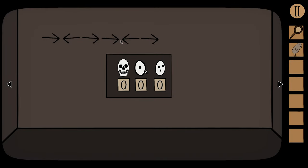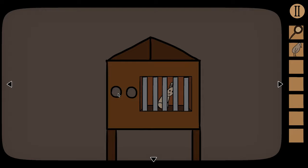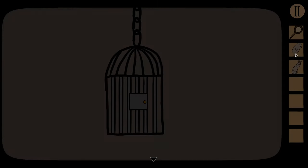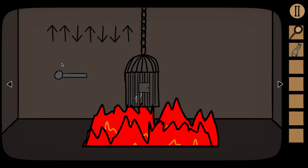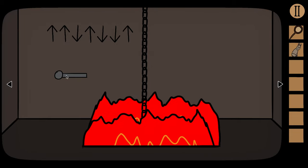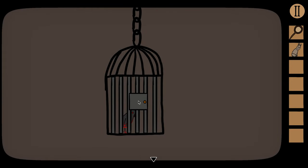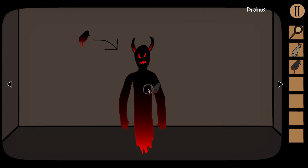Input that pattern into the buttons: up, up, down, up, down, down, up — and we get our bird. The next set of arrows is: right, left, right, right, left, right — input that for the rabbit. Take the bird first, put it into the cage, then lower the cage down into the fire. Take the cage back out and we have a dark bird. Take that over to Drainus and he'll eat it, giving us a skull.